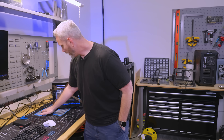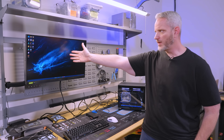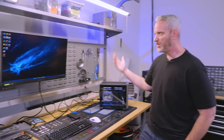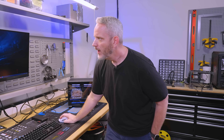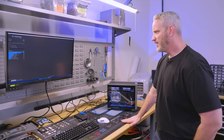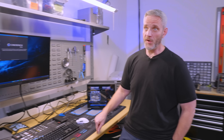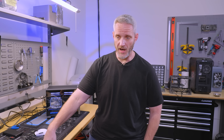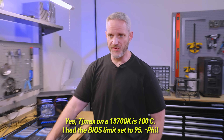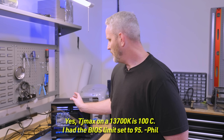That's where the symptoms started. It would turn on, run, get to Windows — Phil would start Cinebench or something — and then it would just immediately crash. Now, Cinebench runs just fine. Phil was initially hitting power limit. At first he was hitting thermal limit with the 280 AIO, with 95°C causing immediate thermal limiting. Then after we did the water cooling loop, we were able to get a couple of runs in before it started shutting off again.